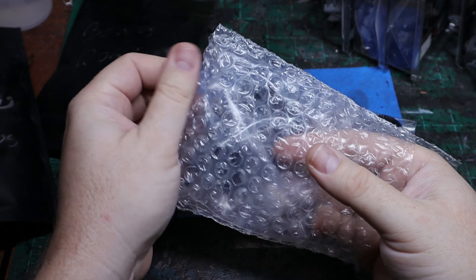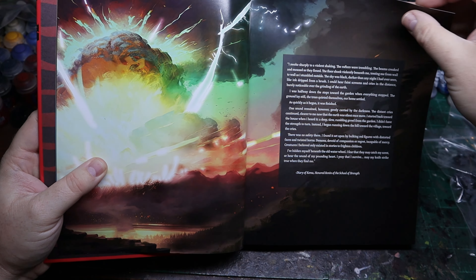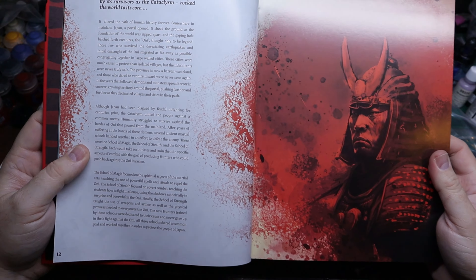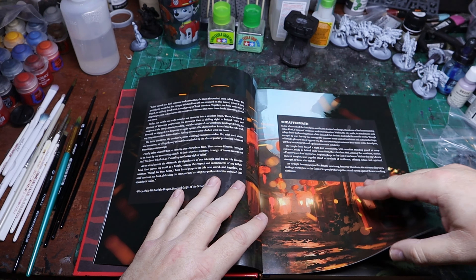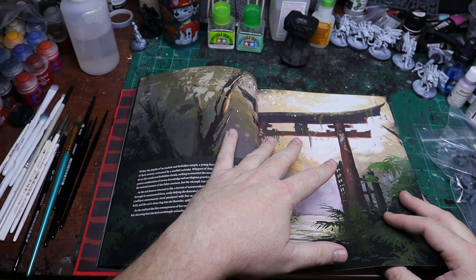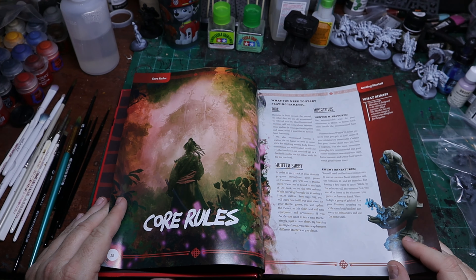Looking at the book — the slip cover, by the way, is a really nice touch — the cover art is amazing. I love the art direction these guys took on this. The book is broken down into all the different sections, and I just want to go over some of the artwork. The art in this book, I just can't say enough about it. It really does invoke that period, especially this overgrown Shinto shrine — oh my goodness, that is amazing.